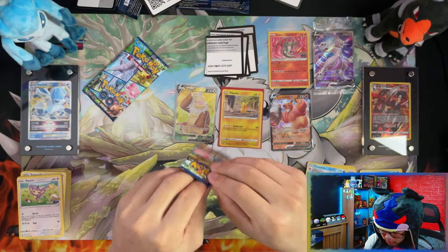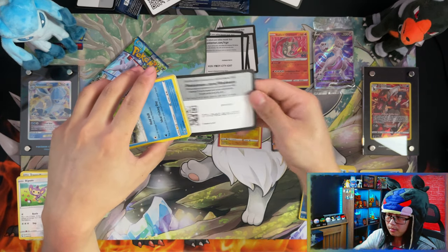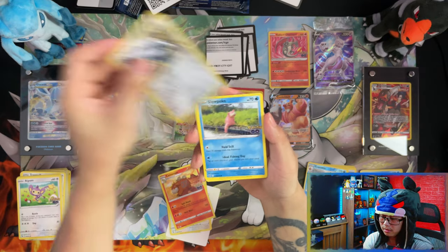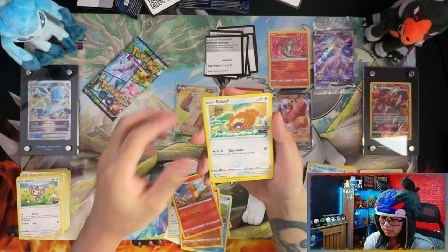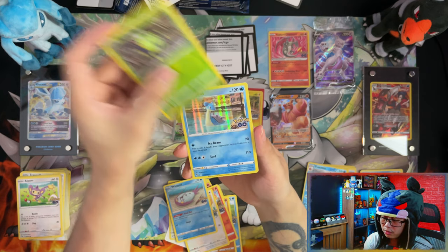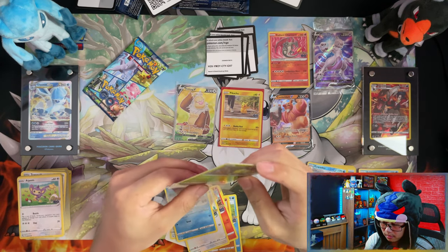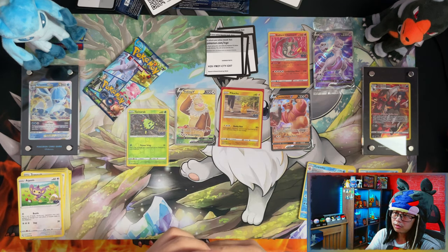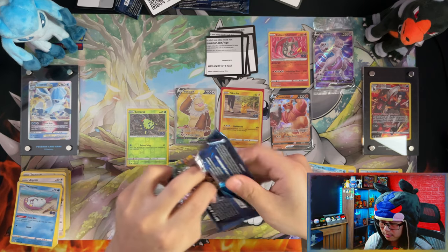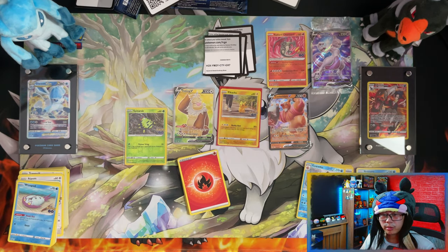I think this is actually going to be a profit because of that Radiant Charizard. We have two packs left — can we pull anything else? We got a red reverse holo Spineret, which is actually selling for quite a bit as well. This is going to bring us into profit, I reckon. I'll put the value on screen but those actually sell for a decent chunk.